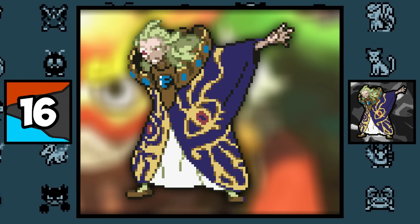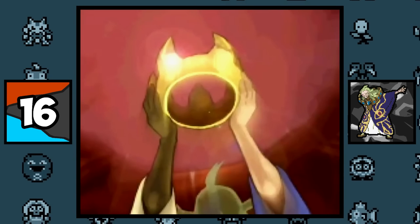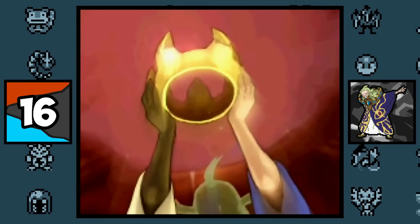There's a theory that Ghetsis doesn't have a right arm, and the only time that arm is actually visible is during the title screen cutscene, though it's discolored, and also theorized that it was frostbitten off by Kyurem.